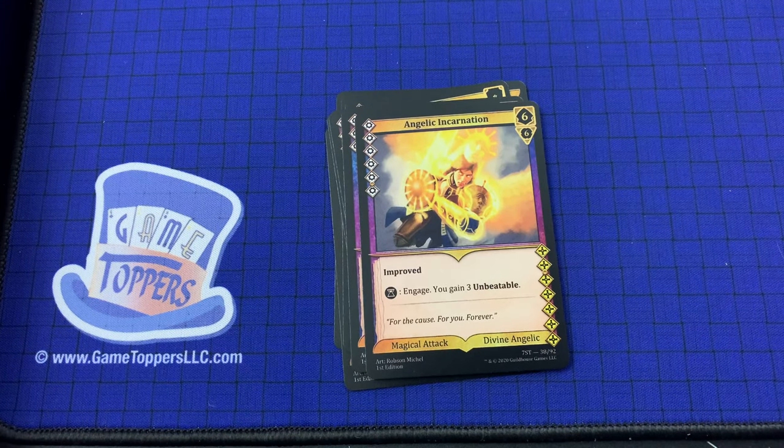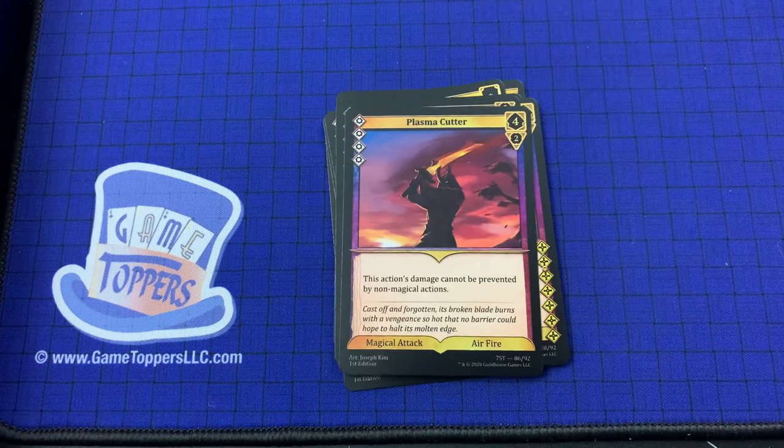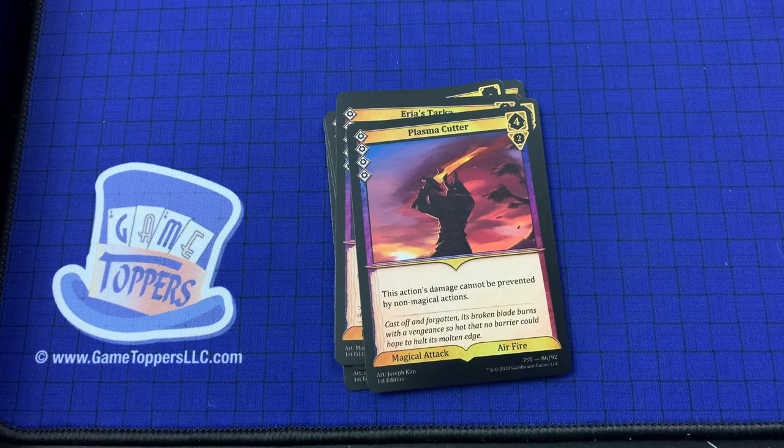Angelic Incarnation — 6 cost, 6 and 6. Improved, engage. You gain 3 unbeatable. Magical attack, divine, angelic. Then we've got Arya's Tarka — 5 cost, 5 focus. Ranged, unhit, choose 1: you ruin an item your target controls, or you apply 1 fatigue to your target. I believe the Volcanic Warrior had that same card. Then Plasma Cutter — 4 cost, 4 and 2. This action's damage cannot be prevented by non-magical actions. Magical attack, air fire. Aimed Edge — fast and ranged, 3 cost, 0 and 3. Sublimate — we've seen that one.